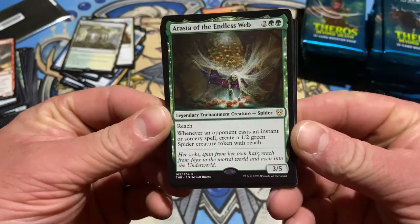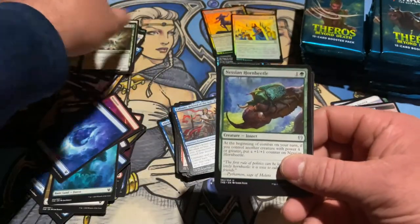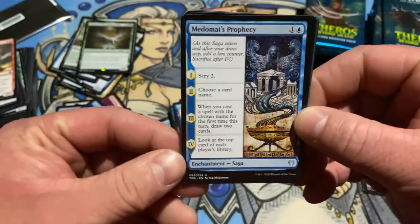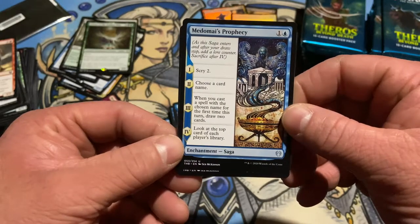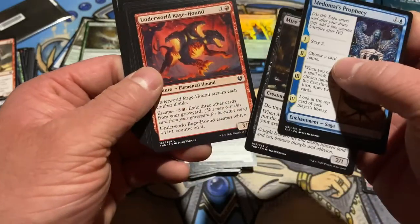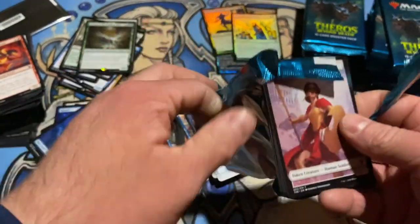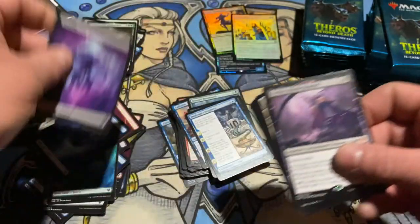Arasta of the Endless Web — reach. Whenever an opponent casts an instant or sorcery spell, make a spider token. Always good in green to protect yourself with a little bit of reach. I think this is our first prophecy in this box — I thought there were a few in the set. Scry two, choose a name for a card. When you cast a spell that shares a name for the first time, draw two cards. Look at the top card of each player's library. Interesting. Triton Rage-Hound — hopefully get a couple more sagas. I was watching a couple other podcasts this morning about doing saga decks.